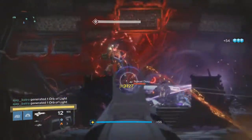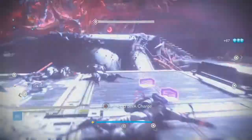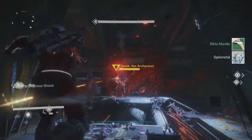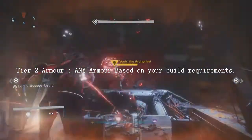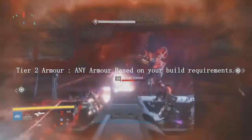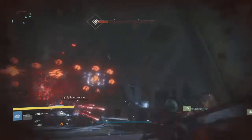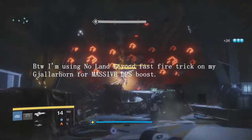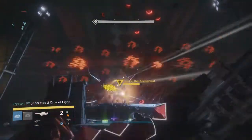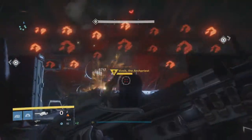Armor priority number one is raid armor, but if you haven't done the raid you won't have it. Without it, build as follows: Titans want Intellect and Discipline because they use grenades and supers constantly. Night Stalkers want Intellect and Strength because they'll use invisibility and tether supers all the time. For Warlocks, consider Self-Res if you've never done it - getting two lives is really important. Otherwise, go Discipline and Strength on Warlock since you'll rarely use your super in this fight.